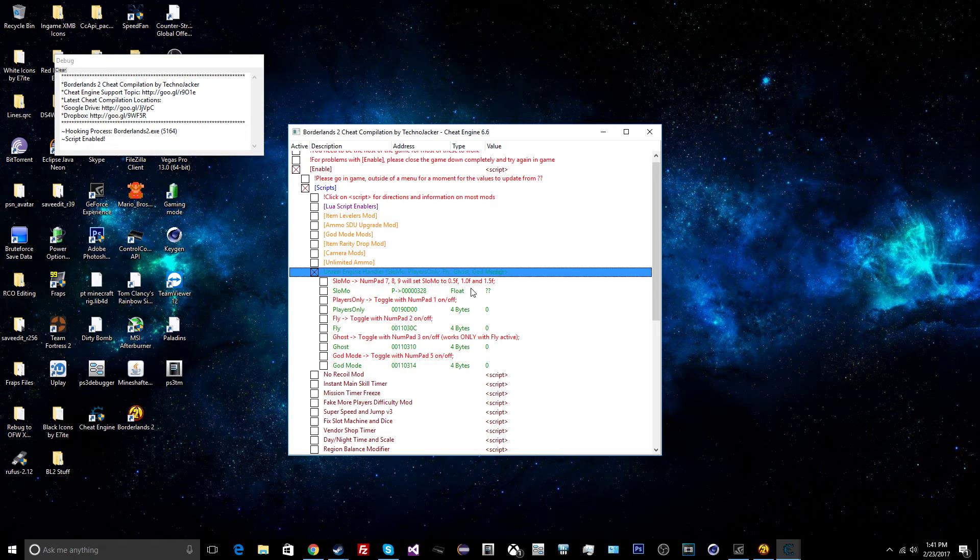Press 2 on the numpad to enable fly mode, and press 2 again to turn it off. Ghost mode — which lets you clip through walls — is activated by pressing 3 on the numpad. Ghost only works when fly is already active. You can also enable god mode by pressing 5 on the numpad.